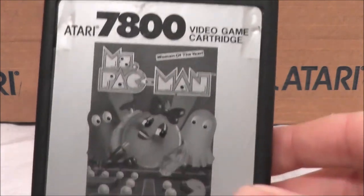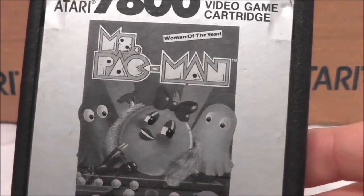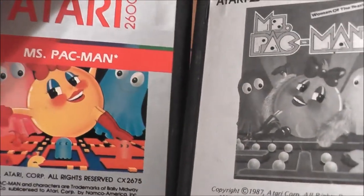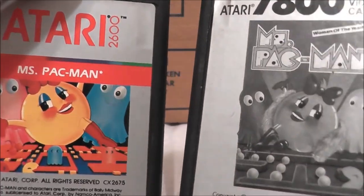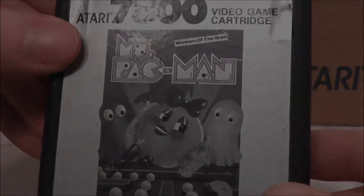It's a shame I don't have the box because it's some colorful, wonderful artwork. Here you just have the black and white version, which looks very similar to the 2600 version with some slight alterations, including this one having a feather boa. The 7800 gets all the extras. Let's go ahead and pop the 7800 version into my Pro System and see how it holds up and compares to the 2600 version. Let's go to the game!